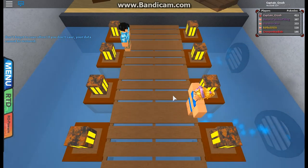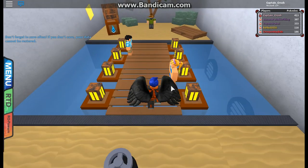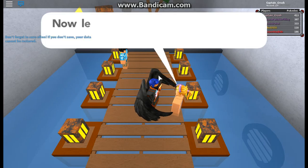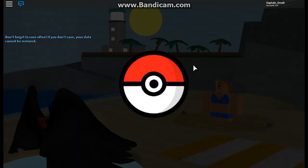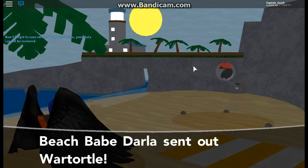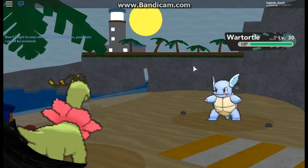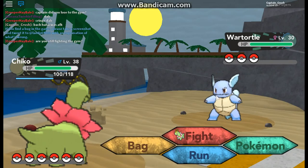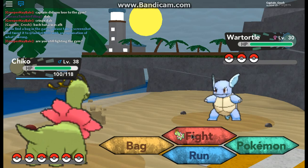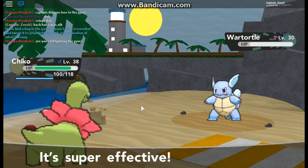Alright, so it looks like we have two more trainers before we hit the gym leader. So let's go ahead and take them on. We have Chico against the Wartortle, so let's Petal Dance — and down goes Wartortle.